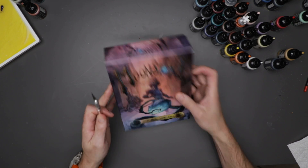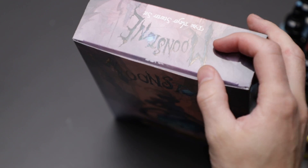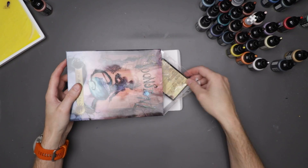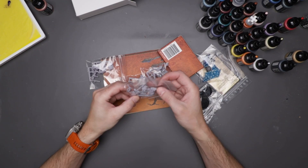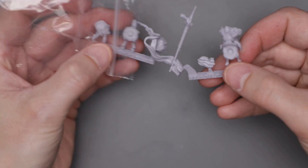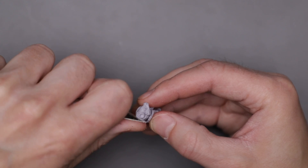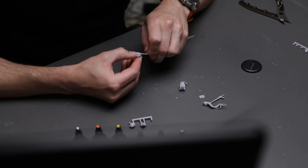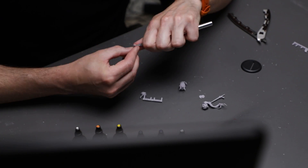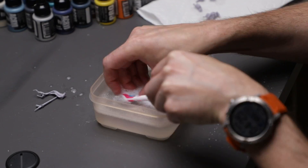Until one evening, while scrolling through Instagram, something caused me to slam on the brakes. A game and minis I hadn't come across previously. The gameplay seemed excellent and this mini, Doug the Flatulent, stole my heart. A goblin riding a pug? Yes, please. This wonderful game of Moonstone had a fun, whimsical aesthetic that I didn't realize I was missing. No grim darkness here. Even the more terrifying creatures are, well, cute.